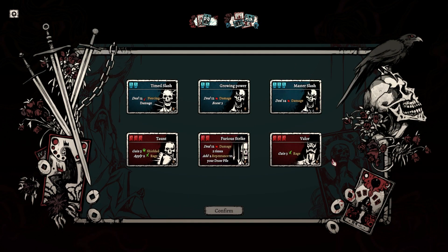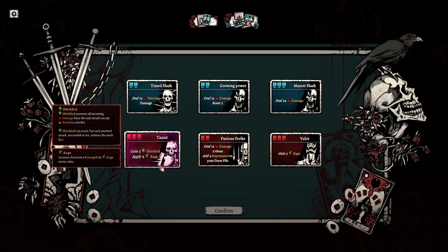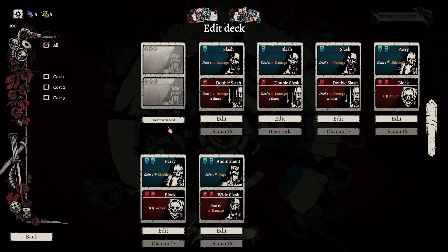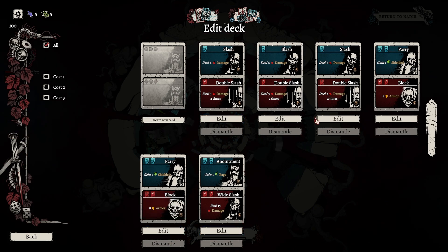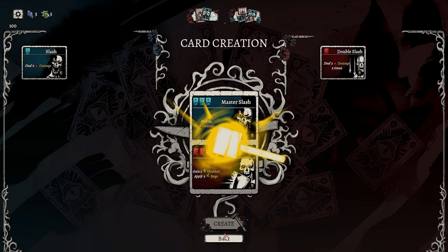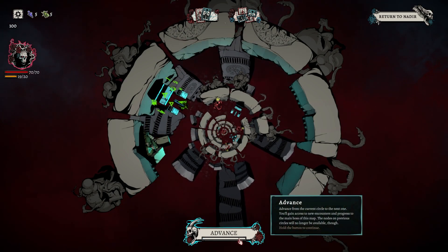I shouldn't be that self-deprecating — people jump on that. We can do Master Slash and Valor — it's an option. Growing Power: 12 damage, boost 3, 5 shielded, 2 rage. I like Taunt a lot. Taunt and Master Slash are obviously a little risky, but Taunt kind of makes up for it. So do we get rid of any of these? I think just these two. I will always have this problem where I go for the more expensive thing, and that's not always the best idea.